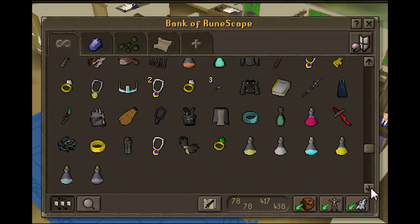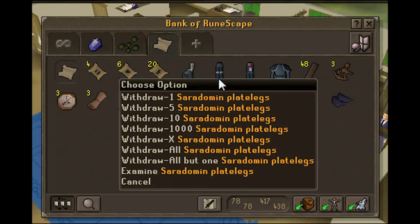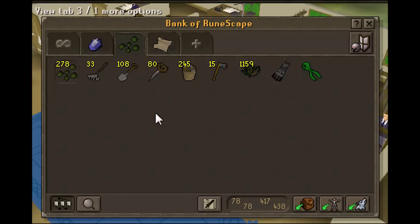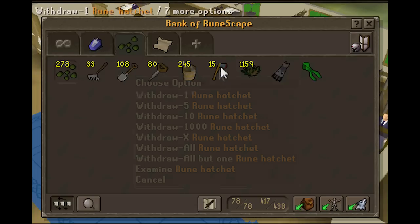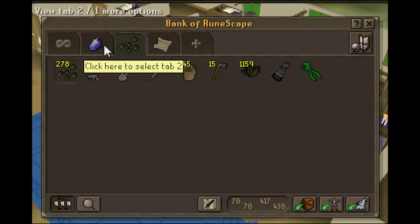Gloves, clue scroll tab, Syrah full helm, Sara plate legs, ring plate legs H1, ring plate body T. Then my herb run tab, which has some stuff missing in it, but 1.1k toe flex, and I have an axe in here for kingdom — just to maximise my profit.